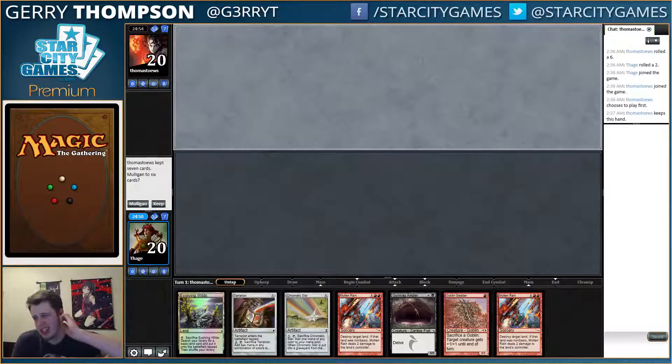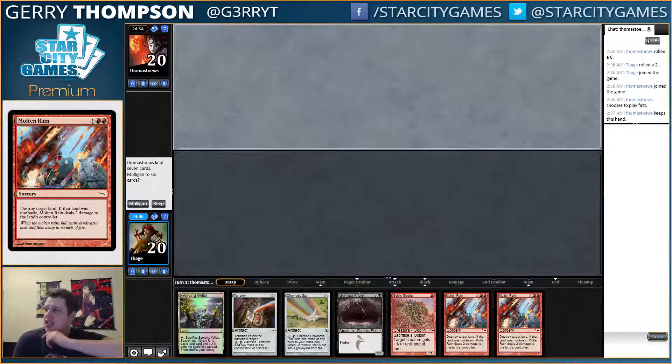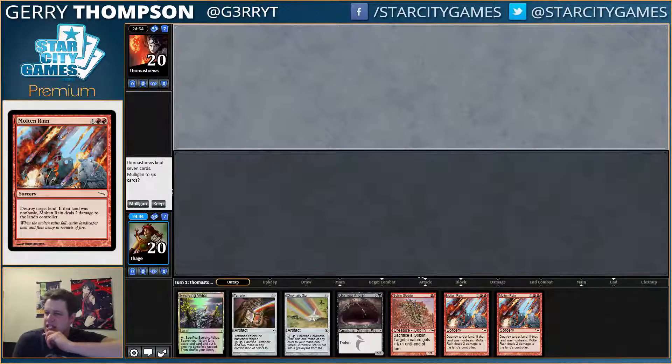Here for the final round — current record is not great, I'm not gonna lie. This hand is also not great, stupid Evolving Wilds. I don't know, I feel like if we had more lands to go with our Molten Rains...